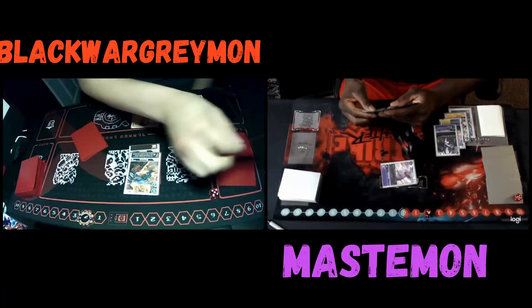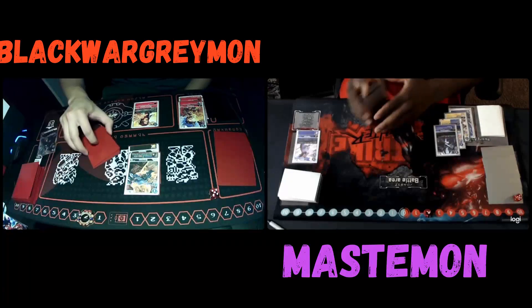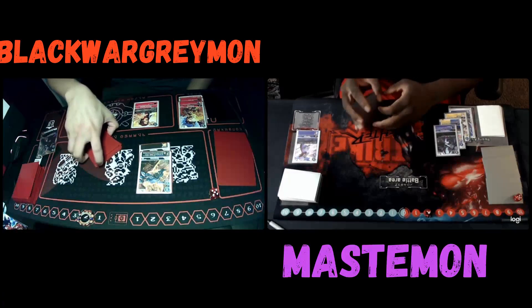No reason not to attack here. I attack with the Tapir. Tapir's going to hit into the Black Metal Greymon promo and it's going to be deleted. Draw a card - I move so fast I draw a card, if I didn't I'm cheating myself.